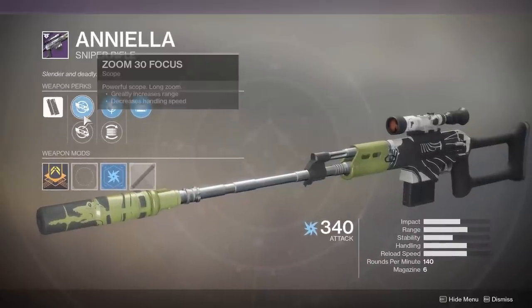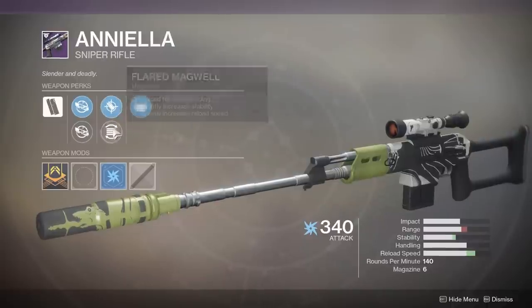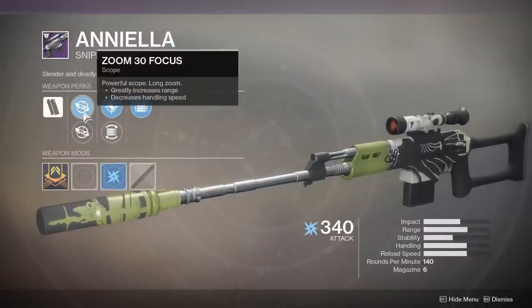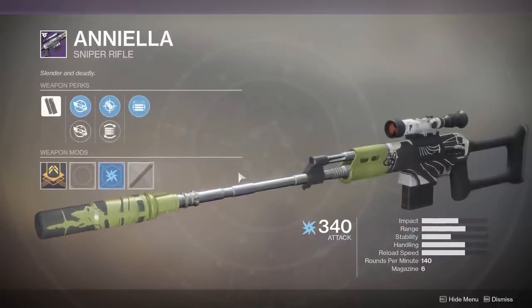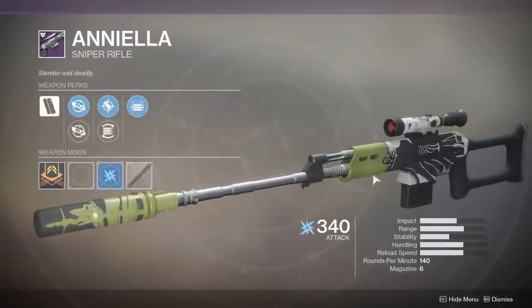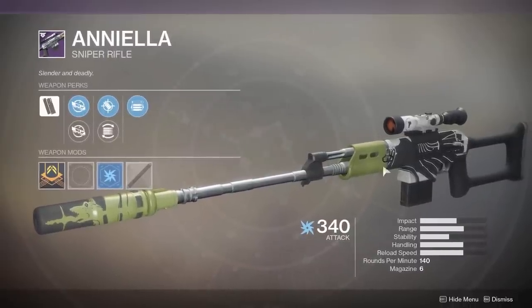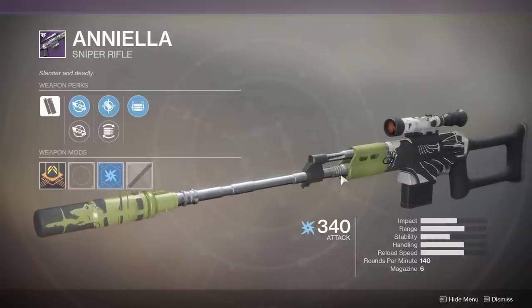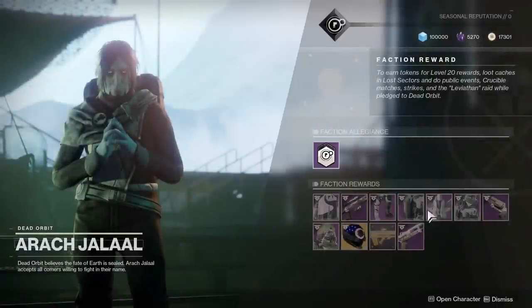This is a Rapid Fire Frame Sniper Rifle from Dead Orbit. It has Opening Shot, Accurized Rounds or Flared Magwell, and a long zoom or short zoom scope. It's a Rapid Fire Frame Sniper Rifle — they're not going to be super popular unless you go in the Crucible and go for double body shot kills. That's basically all these things are useful for. They're good for practicing snipes as well, because you have a lot of ammo, so it's a good practice sniper, but really not that great.